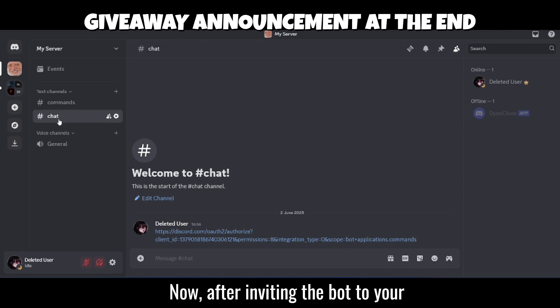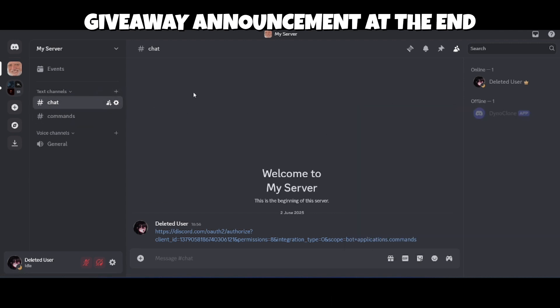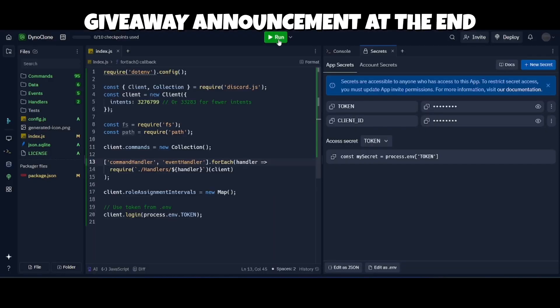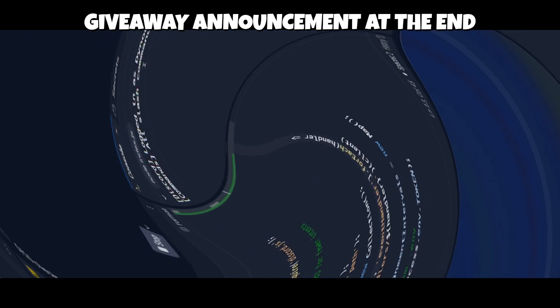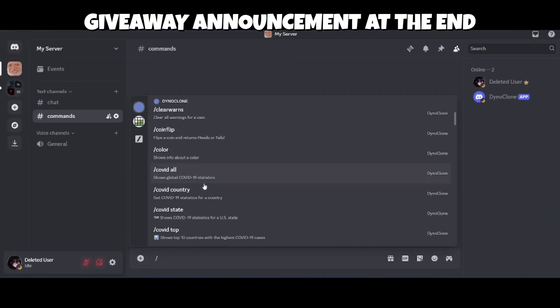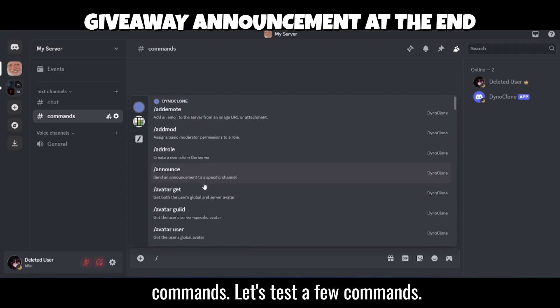Now, after inviting the bot to your server, go to Replit and run the code to start the bot. Our bot is now online — let's test it. As you can see, it has more than 150 plus commands, so let's test a few.